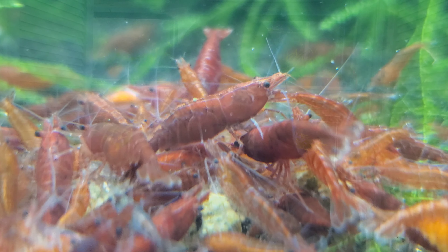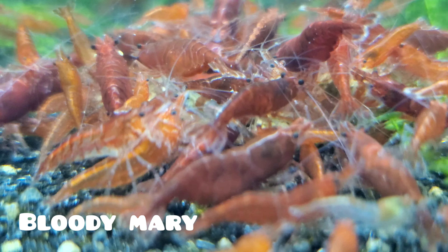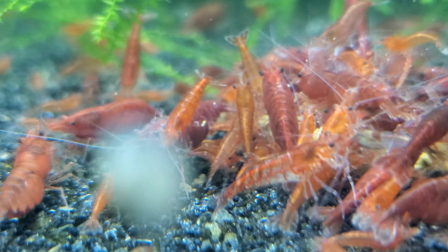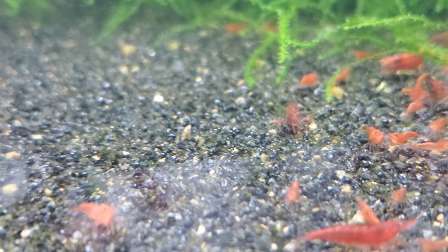Other than growing bigger and needing a new exoskeleton, the biggest trigger to cause a shrimp to molt is changes in water parameters. So the leading cause of death in shrimp is a failed molt, and changes in water parameters can cause shrimp to molt prematurely. It is not out of the ordinary to lose a few shrimp when you first get them. Also, the bigger the shrimp the harder it is for it to molt, which is why many people prefer to send smaller juvenile shrimp because they adapt easier than fully adult grown shrimp.